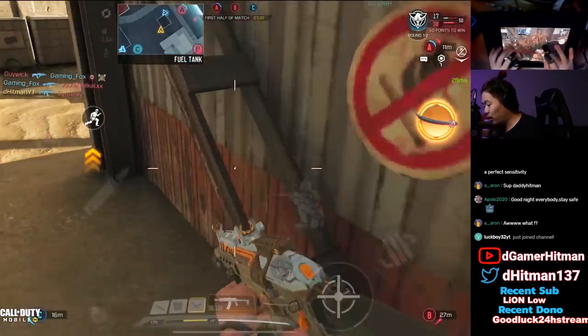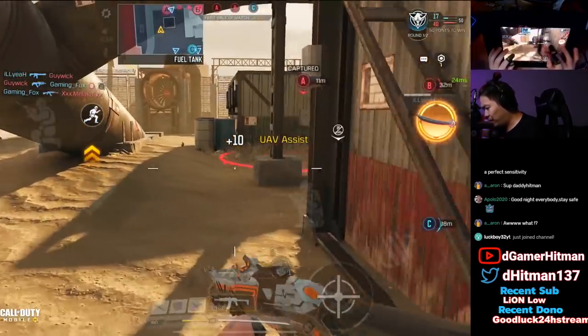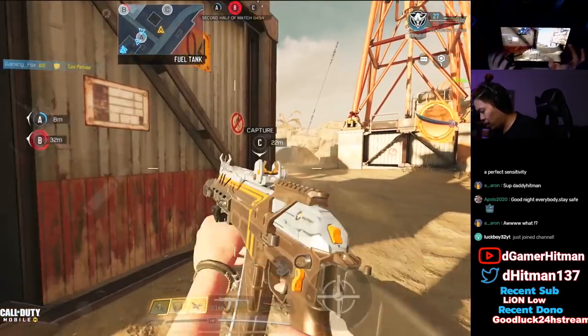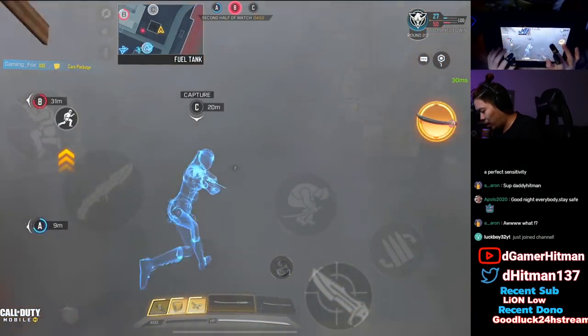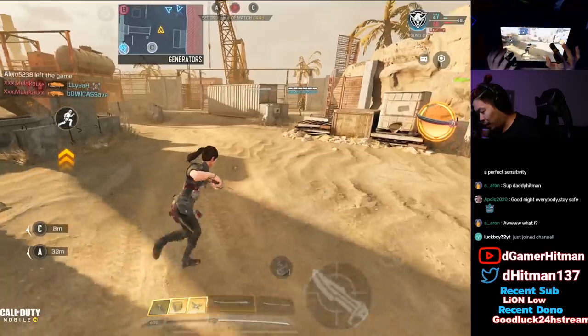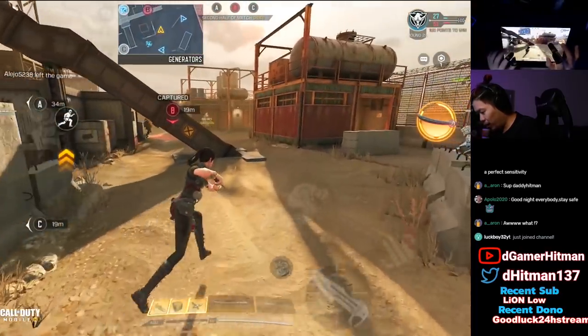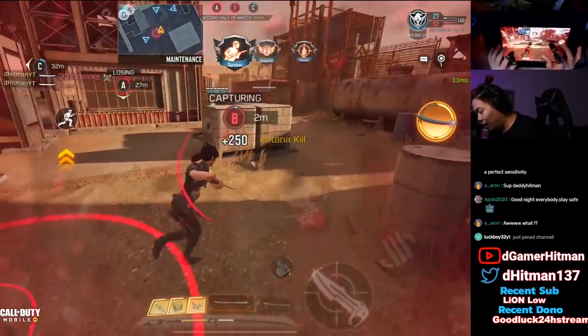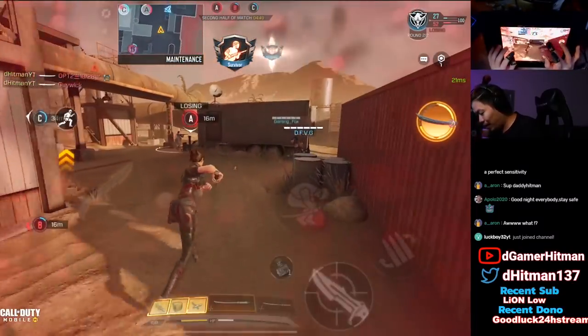It looks like 1300 points. We're gonna use a second half because there are so many people still available. Throw a smoke at C and then use the Katana — look how cool this is! Within smokes you're actually invisible, and you teleport — that's kind of sick.